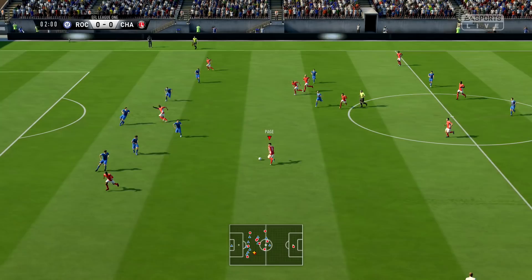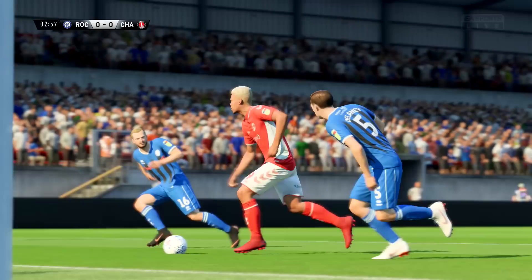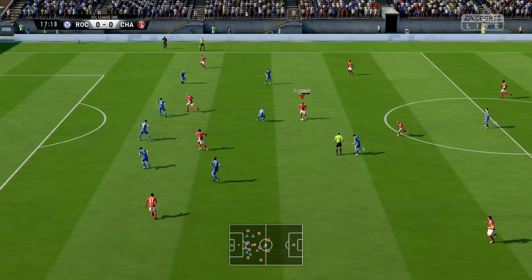Lewis Page gets the ball with a lot of space to work into. There's a run here from Lyle Taylor — Lyle Taylor! He just drags the ball wide of the post, and that could have been a really nice early lead for Charlton. Unfortunately the accuracy was just off, as you can see in the replay. He's done a few of those where he just doesn't quite manage to get it on target.